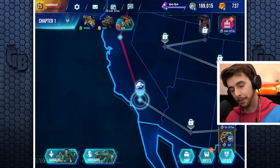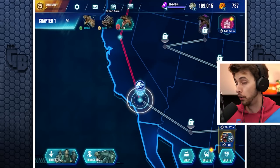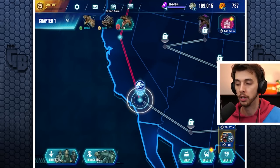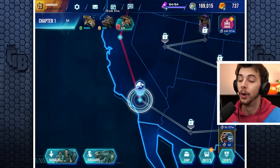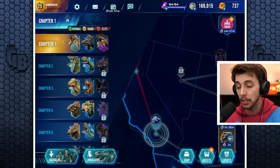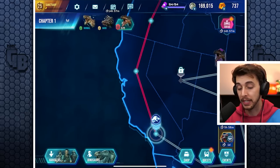Hello everyone and welcome back to another episode of Jurassic World Primal Ops. Today we've done it — I've finally completed all missions on easy, all missions on hard, and now we are finally doing Elite. And let me tell you, Elite is pretty tricky. There's a lot to do, and pretty much if I didn't have Stegosaur, I would be done.